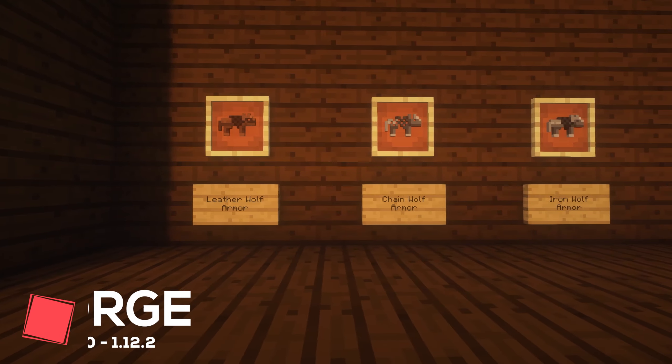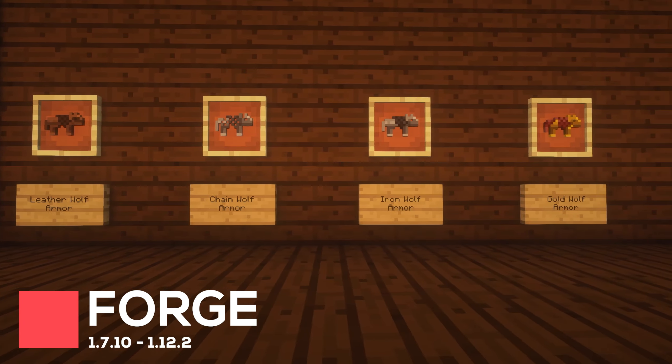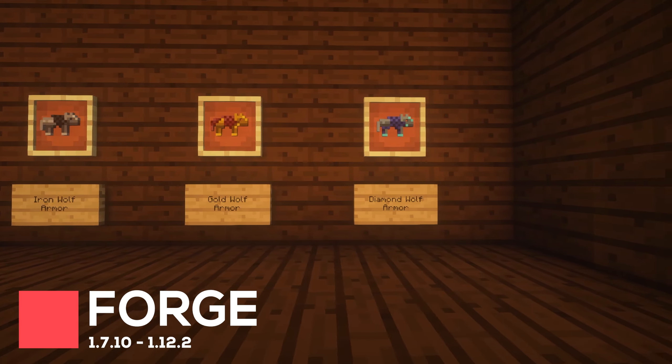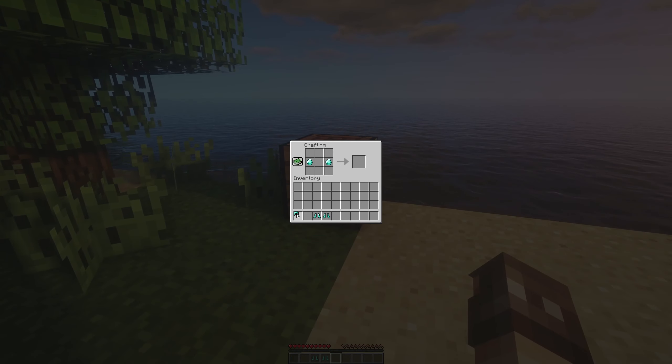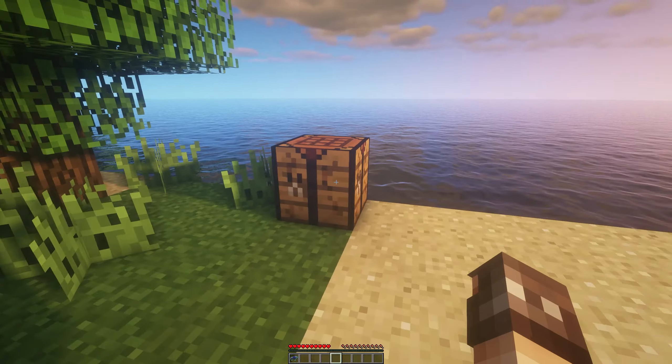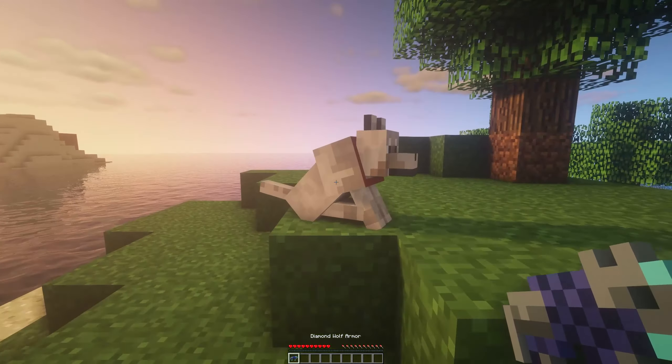Wolf Armor and Storage will add five tiers of Wolf Armor to your Minecraft world. These are designed around Leather, Chain, Iron, Gold and Diamond. Each one is relatively cheap to craft, costing two pairs of boots, a helmet and two extra materials based around that tier of armor.